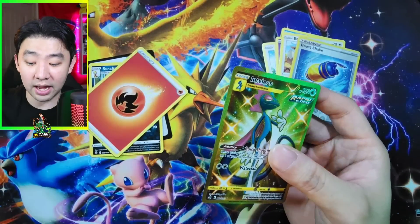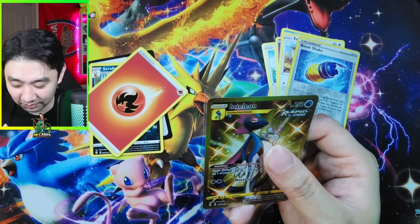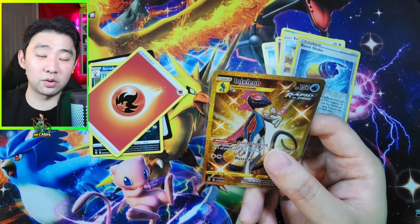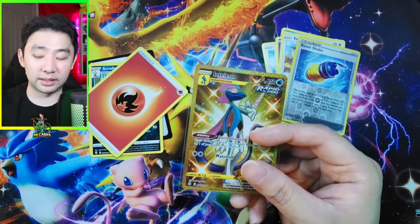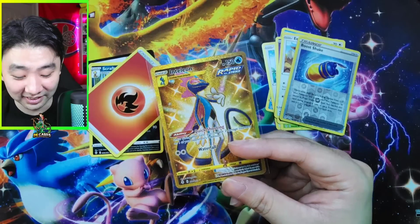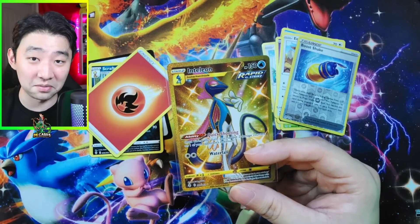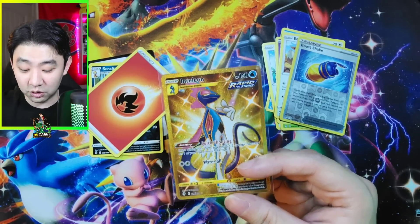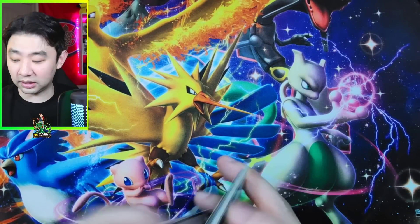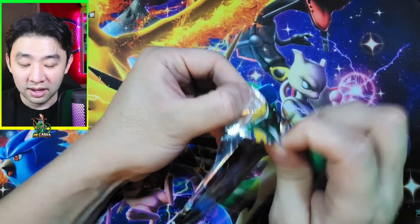I have an Inteleon — my Inteleon is really messed up in centering, and so is this one, so I'll still take it. Let me compose myself. So ladies and gentlemen, these 36 packs of Evolving Skies are honestly so good. I just packed a gold card Inteleon. And I packed an alt art Duraludon V, and I packed an alt art Golurk V. So two alt arts and a gold, and not even 36 packs yet. Probably the best hit rates you can get. And thank goodness that wasn't Cresselia — people who've known my channel early on know that I hate Cresselia with a passion.